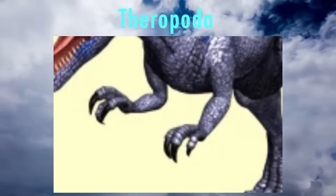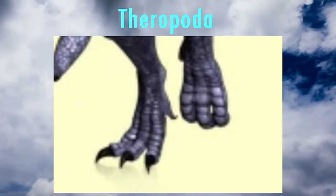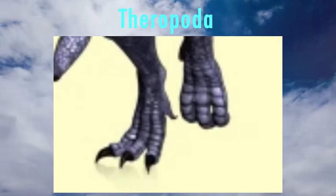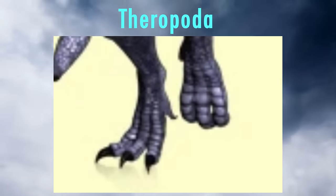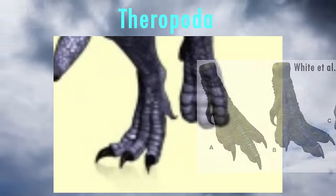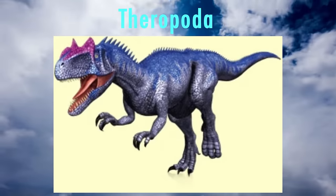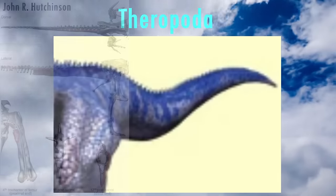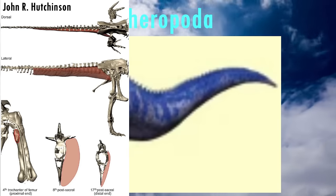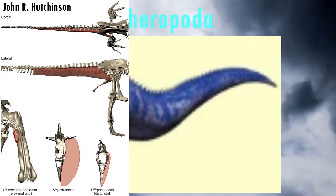They all have pronated wrists, when their palms would have been facing each other rather than the ground. They are restored with the correct number of toes, with four. However, their third toes, aka the middle weight-bearing toe, are shown as being the same length as the other two weight-bearing toes, but it should be longer as it bore the most weight. The final note is that many of their tails are too skinny. Theropods had large caudofemoralis muscles, anchored to the tail to pull the legs back for walking and running, and so they should be much thicker at the bases.